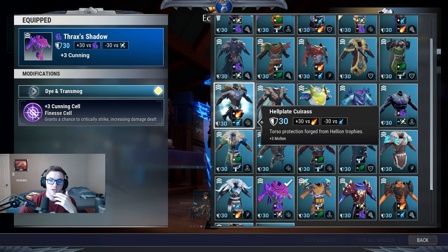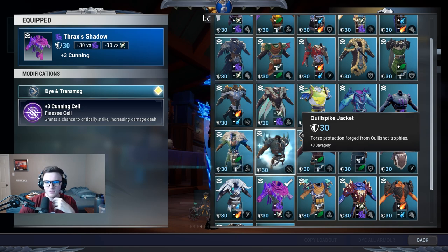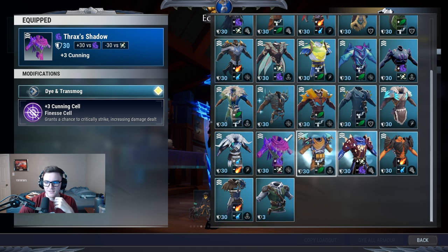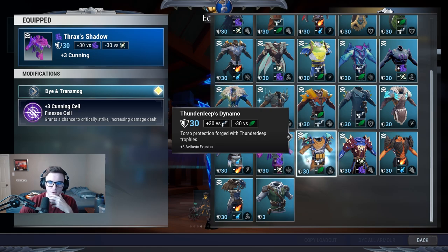Hellion chest piece has Molten and a Technique slot, so it's pretty clean — I like Molten a lot. Koshai chest piece with Predator and a Unity cell slot; if you play War Pike, having Savagery isn't bad either. You can make the Cool Shot jacket and helmet if you want, depending on what you're doing. Thrax again is good. Time Weave chest piece is goated.